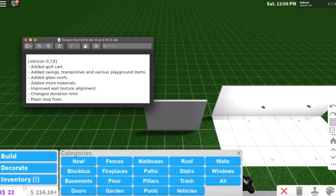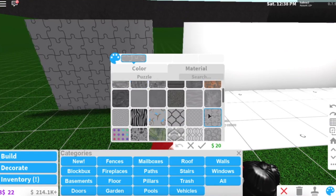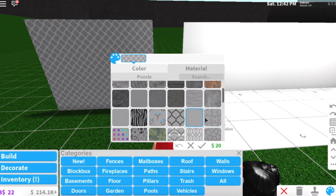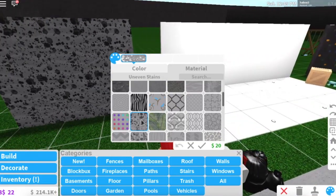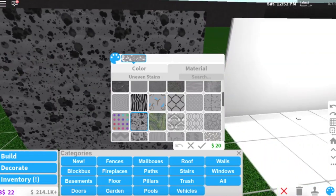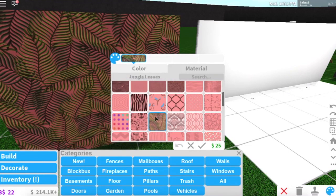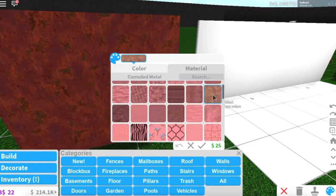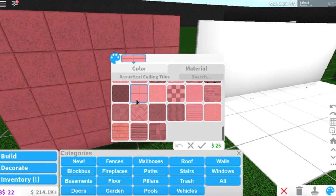So we reviewed the golf cart, trampolines, various playground items, and glass roofs - there are no glass walls yet. They also added more materials. This one is the double brick, which looks pretty new. The puzzle ones look different too. This one is uneven stains - maybe useful for an art spot or paint effects. There's also leaves or tropical textures, corroded metal which looks new, bark texture, and acoustical ceiling tiles.